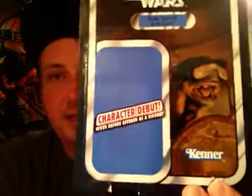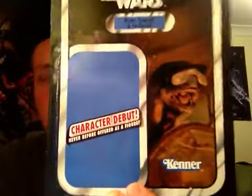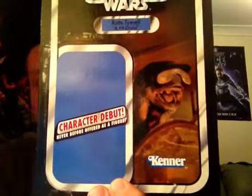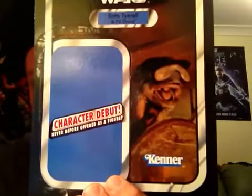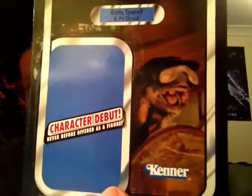So I wanted to do this one from the Phantom Menace - this is Ratz Terrell and his pit droid, which is of course the character debut figure. Interesting picture on the card back though, depicting Ratz Terrell in his last moments of life after he crashes in the tunnel in the Boonta Eve pod race.